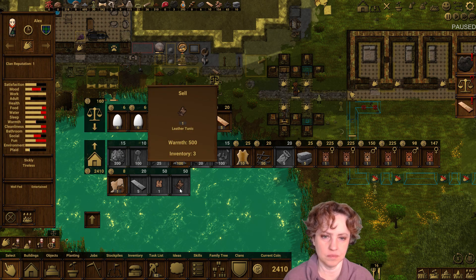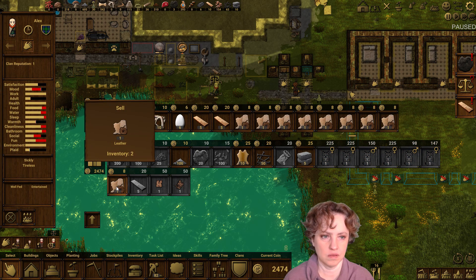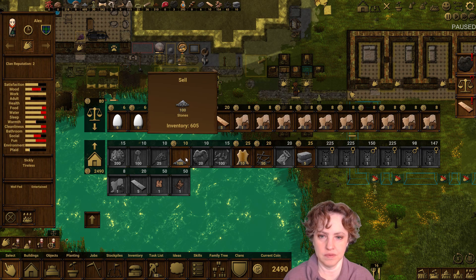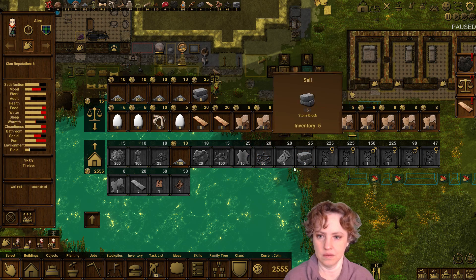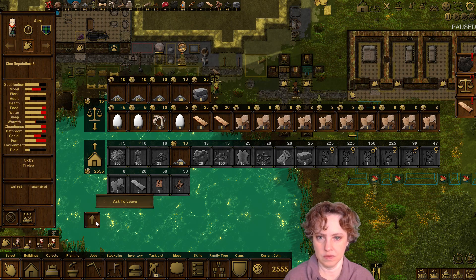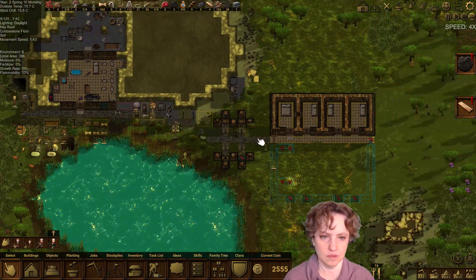We're selling some planks so we can get more bark, and leather. Maybe I should just sell some of this — we've got plenty of stone. They're out of money. Thank you — 25.55. 16 days of food.